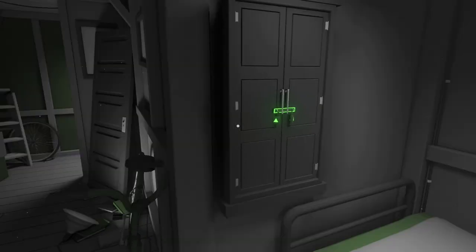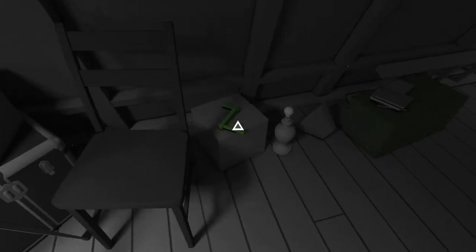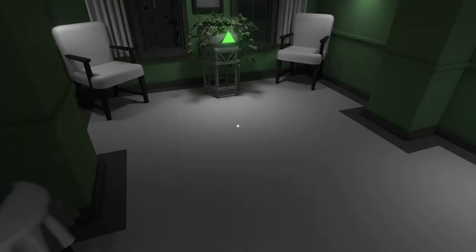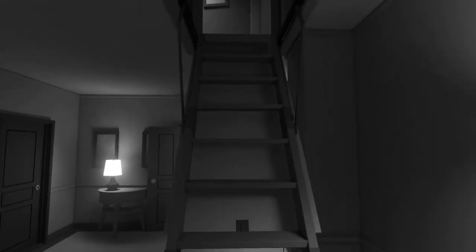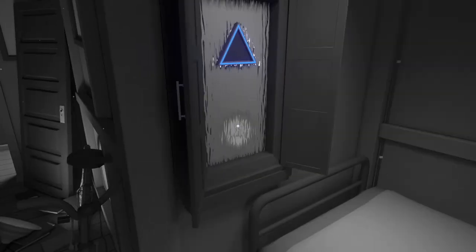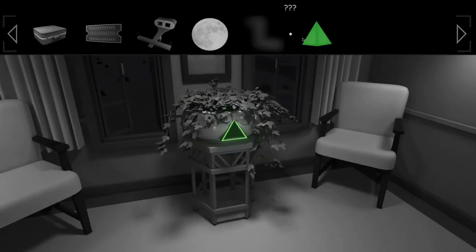Our next goal is to open up this little cabinet. Grab this item — we'll need that for later. To unlock the cabinet, we just need to turn off the green. So we're gonna get a little dull again for a bit. Head back upstairs, and now we can open up the cabinet. Then head back downstairs and put the green back in.